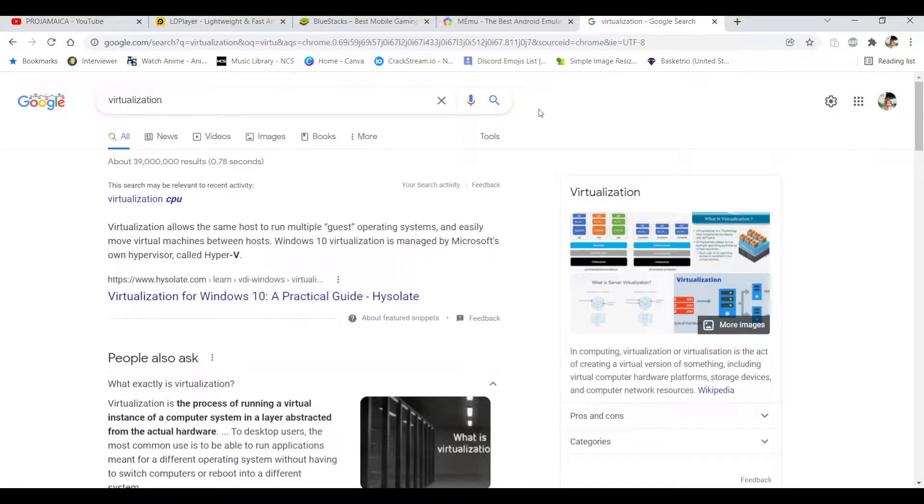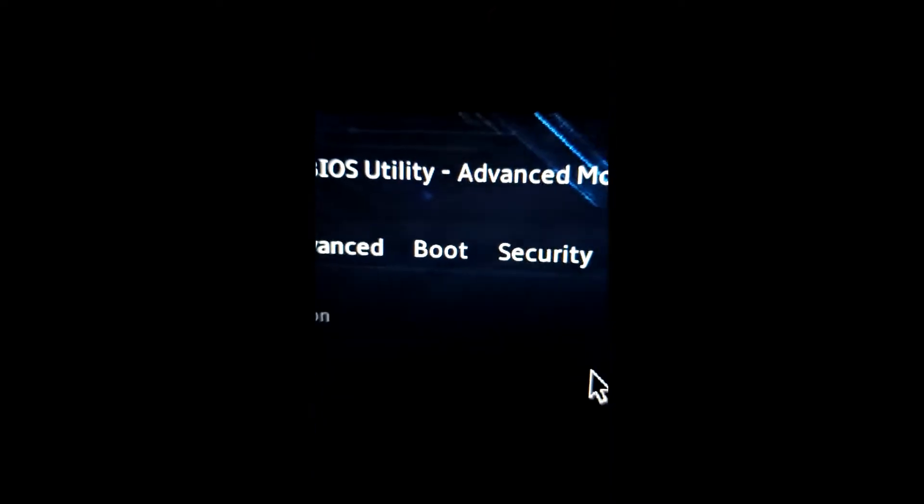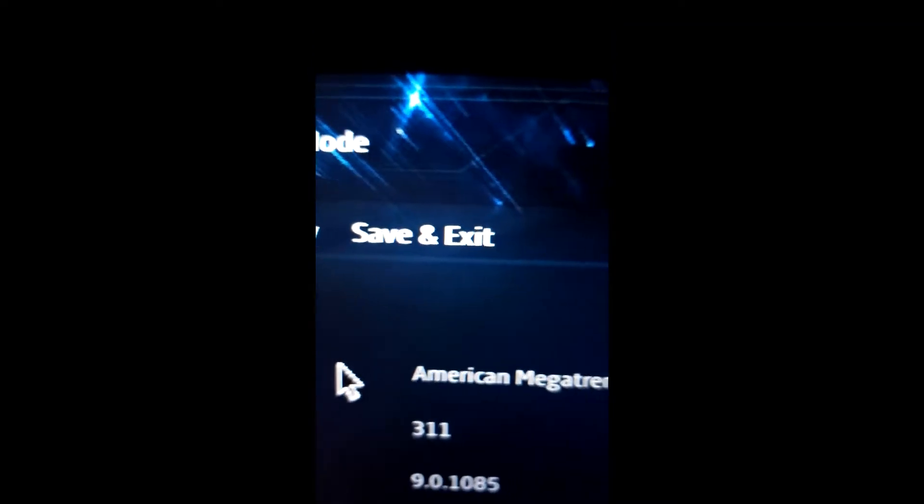I'm going to try to record how to enable virtualization on my phone since I don't have a camera handy. Let me boot up my PC and get an idea of how to enable virtualization. I have my phone up like this because my serial number and stuff is clearly visible and I'm not trying to have any issues, but when you boot into your PC's BIOS you want to go into Advanced Mode.